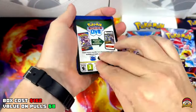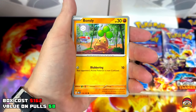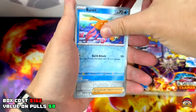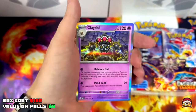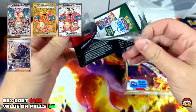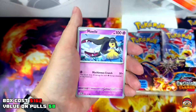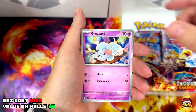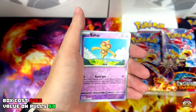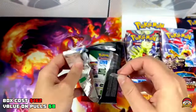QR code for you guys. Pack 1: Fire Energy, Barboach, Wiglett, Wigglytuff, Bonsly, Pawniard, Gumshoos, Pupitar, Togetic, Reverse Holo Buzzwole, Reverse Holo Geeta, Holo Claydol. Pack 2: I'll be chasing the Charizard cards, Geeta, the Pidgey line, and of course Ninetales.